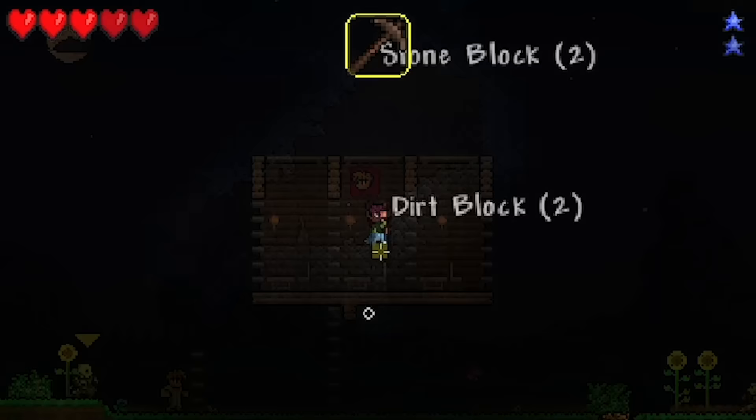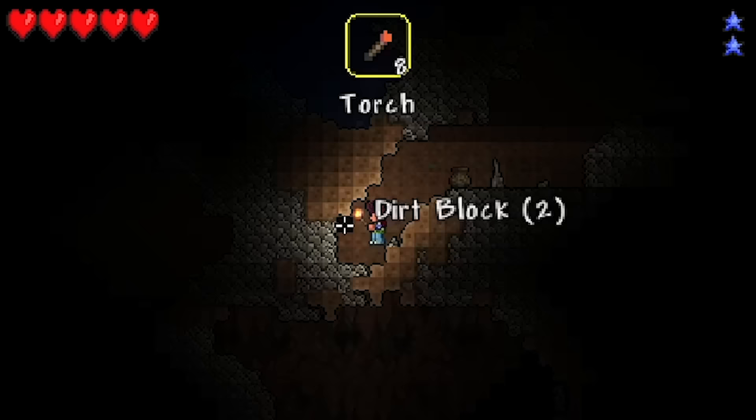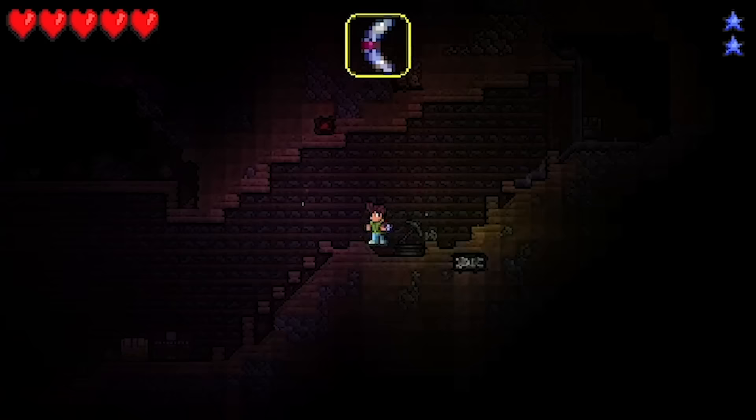After using the build mode to create some houses, we were off to mine, which is when it became painfully obvious that there was no quick select button for torches, something that I heavily rely upon. That being said, we seem to have a bargain bin shine potion permanently active on our character, so I suppose it could be worse.